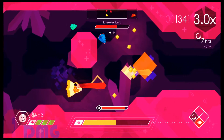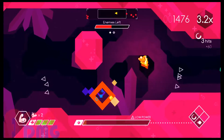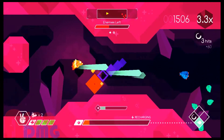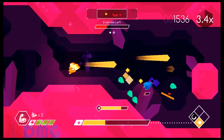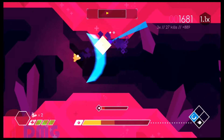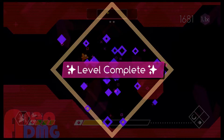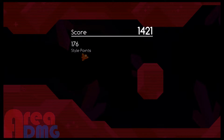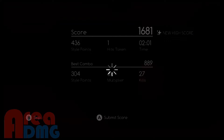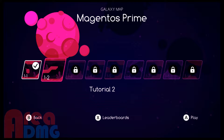One thing you can't really tell from the images here is that it's got HD rumble, which is a nice feature that the Nintendo Switch tends to emphasize. Although very little stuff uses it to a really good effect. I would say Snake Pass uses it pretty well. This one so far seems to use it pretty well too. I'm using a pro controller for this.